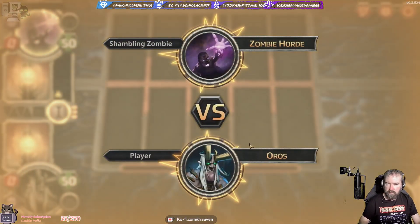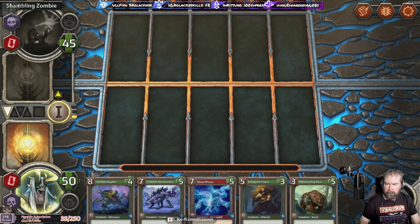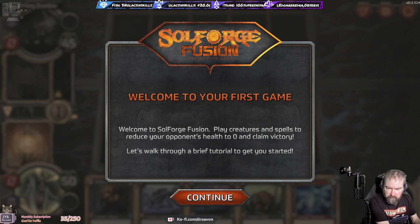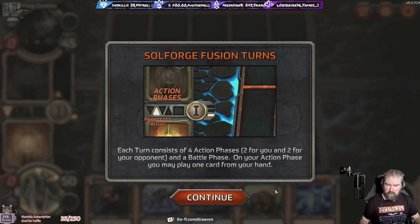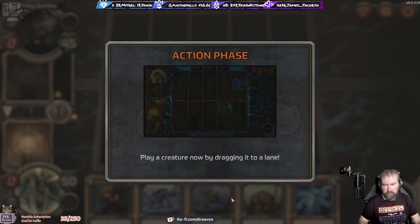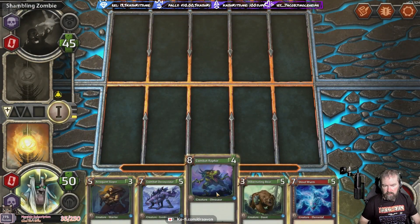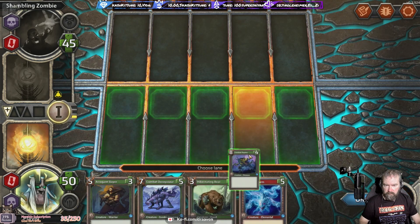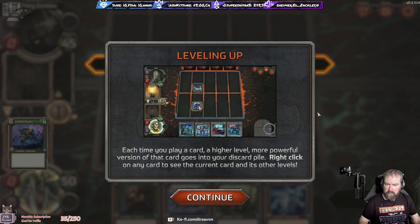It's early access so there's not really a lot in it at the moment. Welcome to Soulforge - play creatures and spells to reduce your opponent's health to zero and claim victory. I'm going to do a quick tutorial. Each turn consists of four action phases - two for you and two for the enemy - and the battle phase. On your action phase you may play one card from your hand. Play a creature now by dragging it into a lane. I've got a raptor that does eight damage with four health.